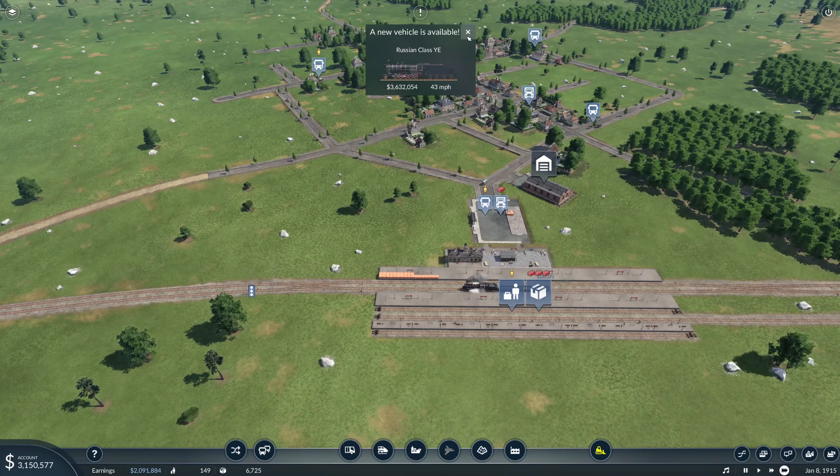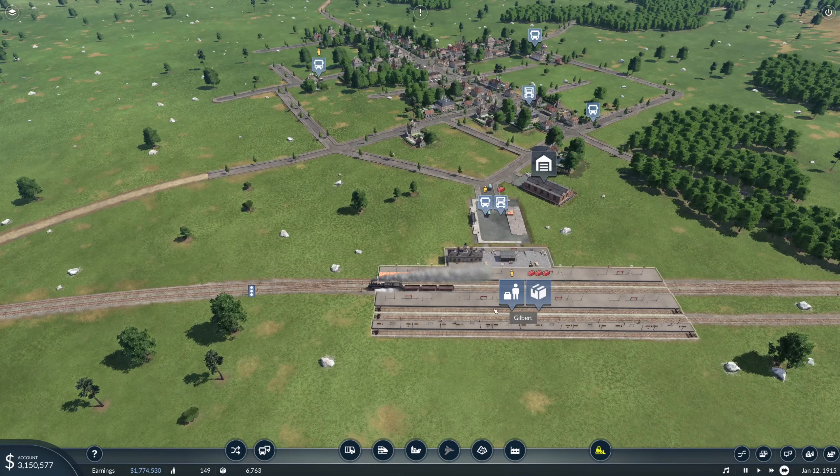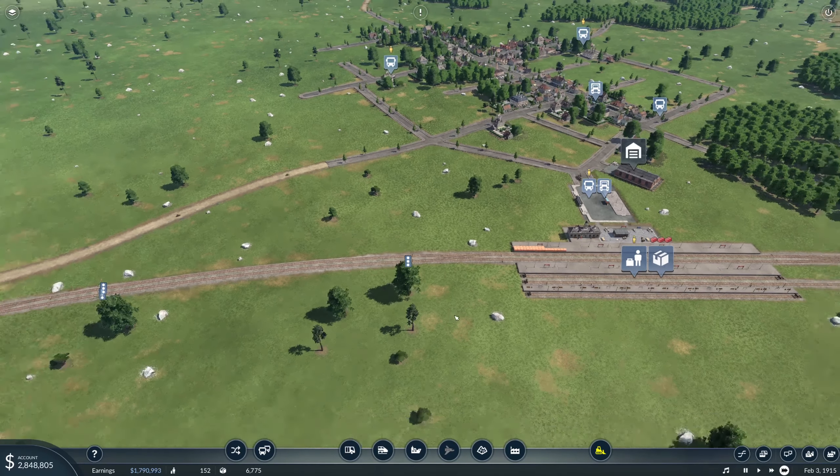We have a new train — it's still only 43 miles an hour, nothing that special. We've got our inner passenger line already set up to run to Nashville, so we're going to run this outer passenger line up to Corpus Christi.